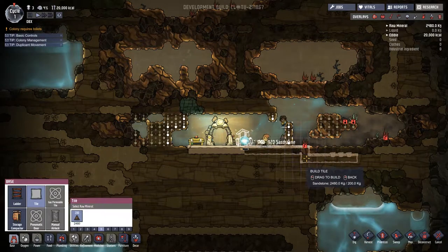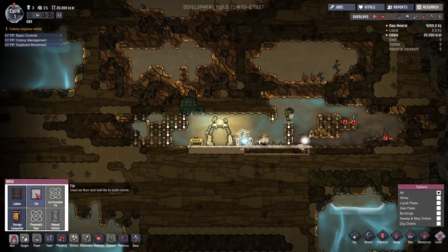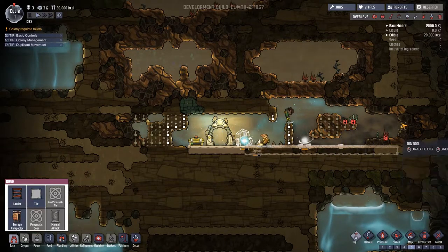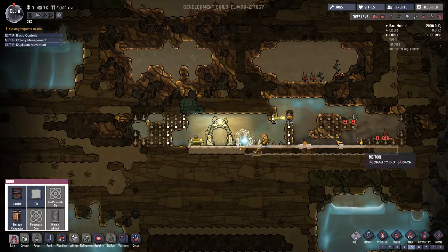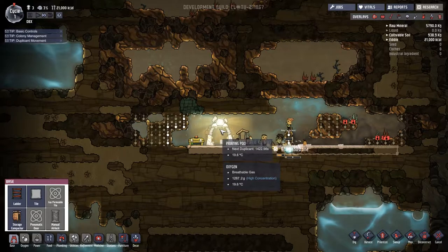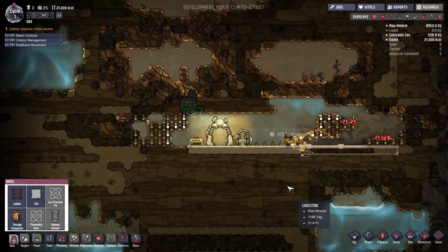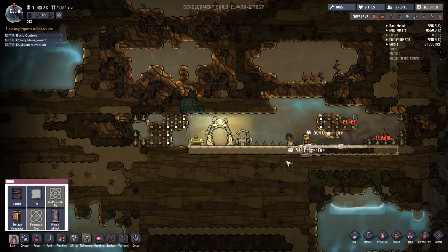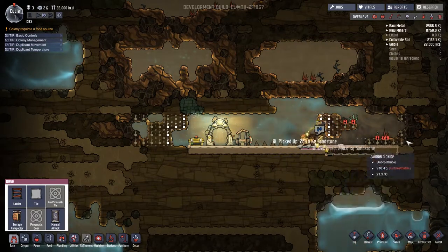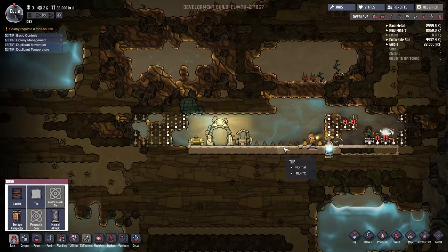We can cancel with Escape or the button in the bottom right. I'll run tiles all the way along the edge and dig these out to get a nice area to start with. We do get a new duplicant every once in a while — it says next duplicate in 1420 seconds. Also, you need to make storage boxes before your duplicants will sweep materials off the ground.